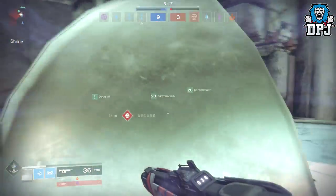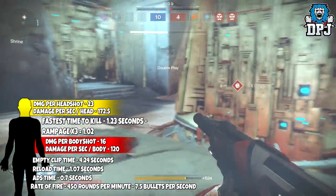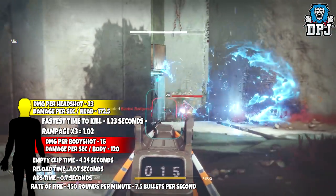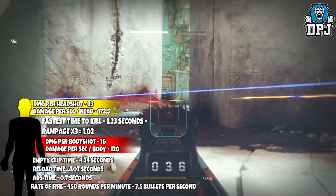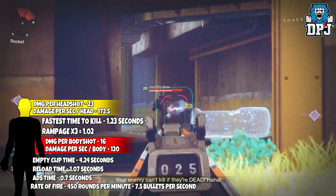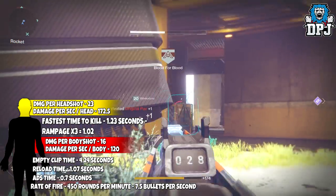On screen now we can see me using the Origin Story in PvP while we check out its in-depth stats. Its rate of fire is 450 rounds per minute — 7.5 bullets per second. Damage per body shot is 16, damage per headshot is 23. Damage per second to the body is 120, damage per second to the head is 172.5. Time to kill is 1.23 seconds. With Rampage active — stacked three times, adding one damage per kill — its fastest possible time to kill is 1.02 seconds.